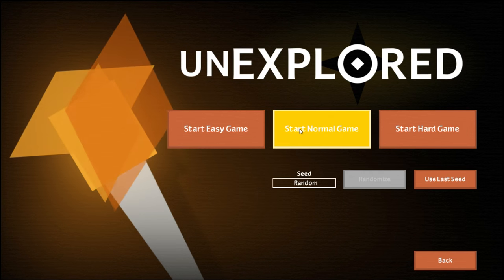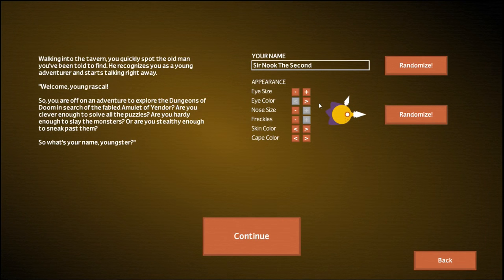So basically we are exploring a dungeon. It's your typical dungeon crawler, but the procedurally generated part is interesting. Walking into the tavern, you quickly spot the old man you've been told to find. He recognizes you as a young adventurer and starts talking right away. 'Welcome, young rascal. So you're off on an adventure to explore the Dungeons of Doom in search of the fabled amulet of Yendor?'